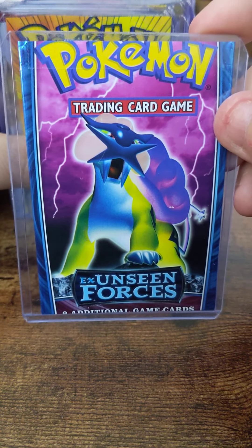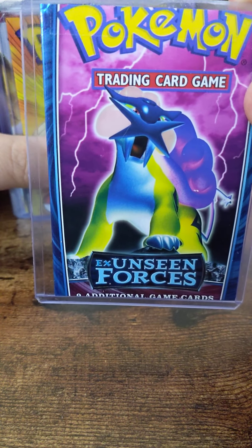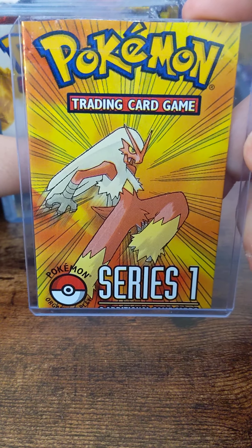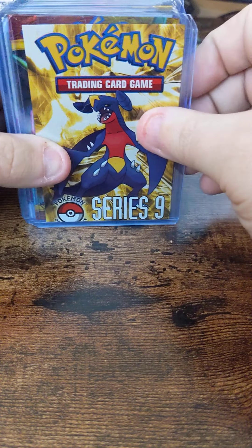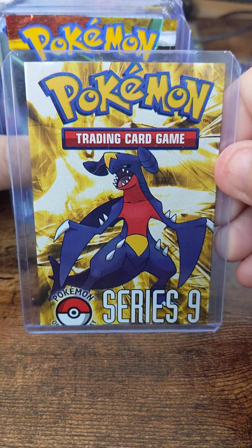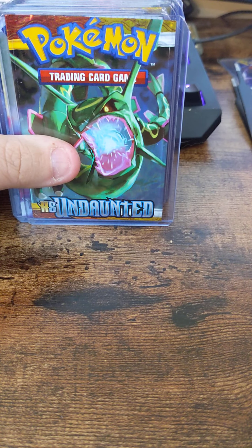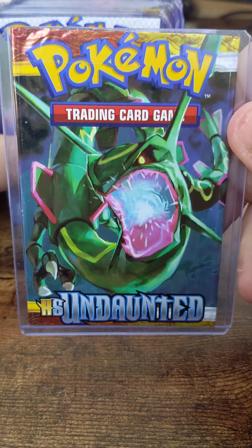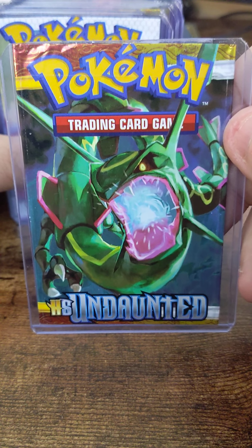EX Unseen Forces — good old little Raikou. Pop Series 1, Pop Series 9. HeartGold, SoulSilver, Undaunted — this Rayquaza artwork on this pack is amazing, I love it.